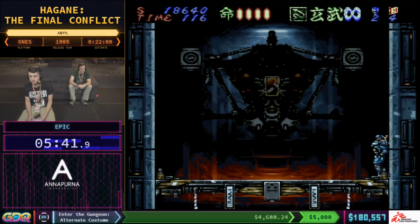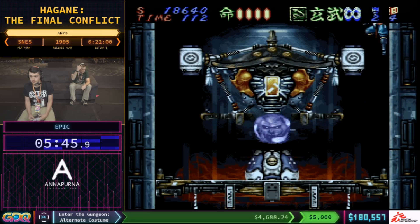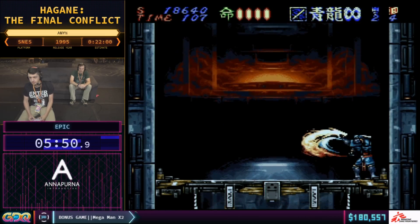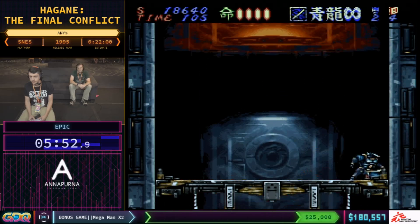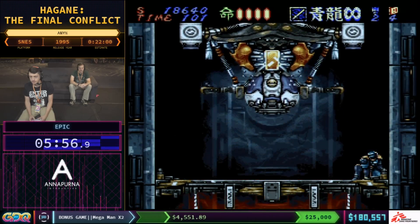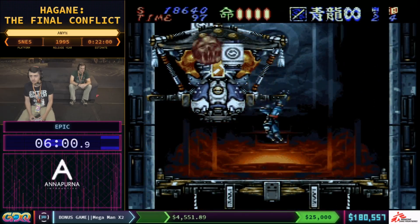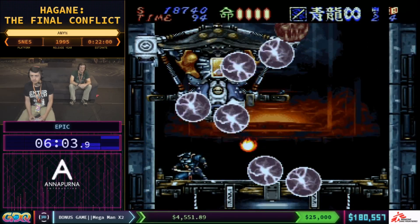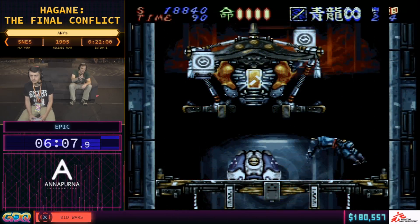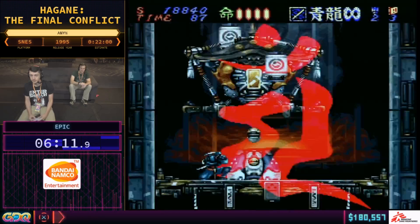So this is the second boss, Jusodama, and it's really annoying. This is the first RNG boss in the game — you have a one in four chance of him doing the perfect pattern for you to take him out in the first cycle. Otherwise, you could be stuck. So we'll see what he gives him. This is not the right pattern. Basically, he's only vulnerable when he drops his core. Right now, he's in a really bad position — I might not get the first cycle.